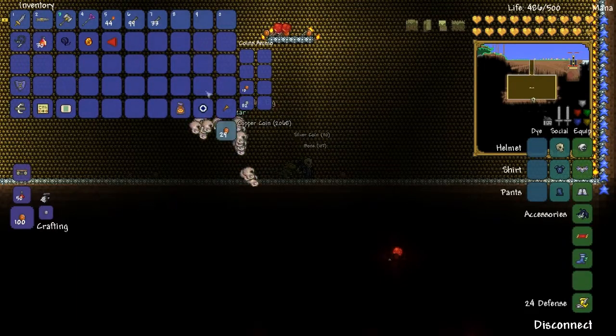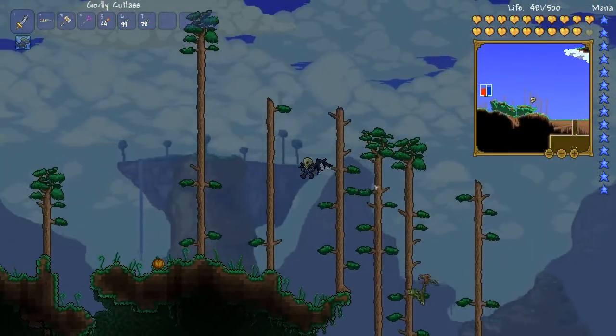What you're going to want to do is take the Nazar and the Megaphone over to your Tinker's Workshop to create the Counter Curse Mantra.